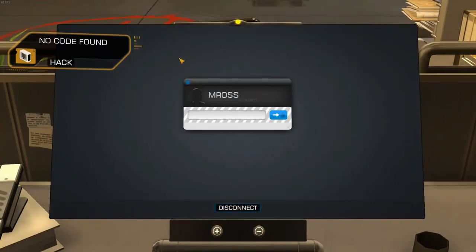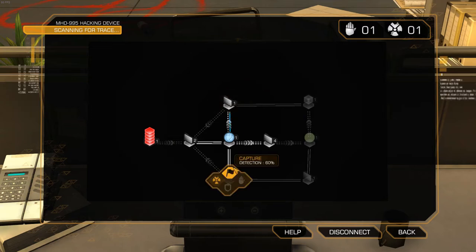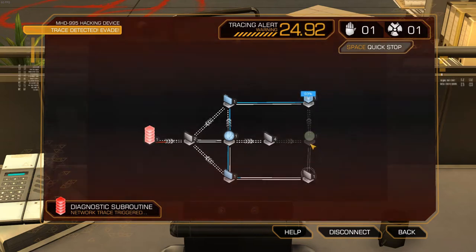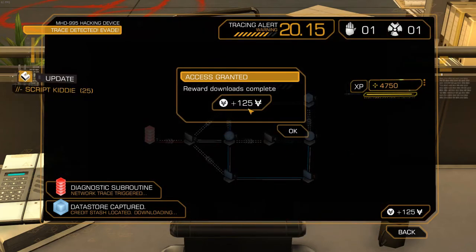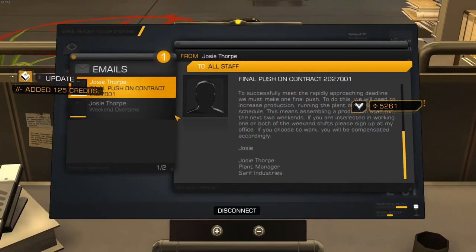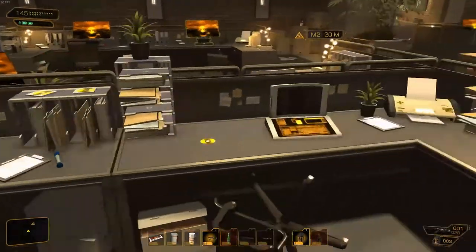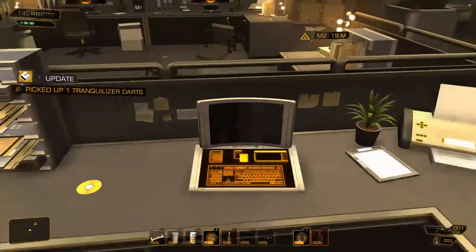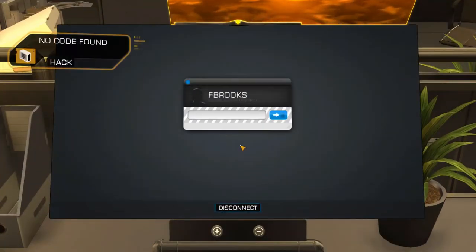So even if we do have the login information we're still gonna hack them for the additional experience. There's a data cube right there so we're definitely gonna want to hack that. We got 125 extra credits just for doing that little extra data cube. You're gonna see quite a bit of redundancy when it comes to a lot of the email messages, and if you actually pay attention to the environment a lot of people have their login information on a little post-it note sitting right next to their computer. So you've got to pay attention to stuff like that.